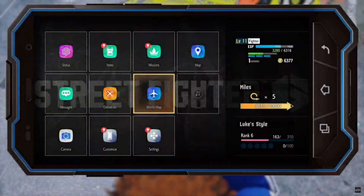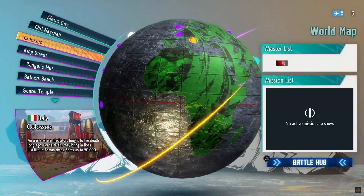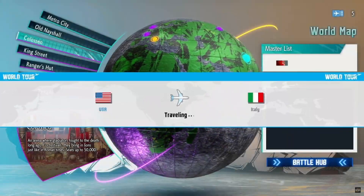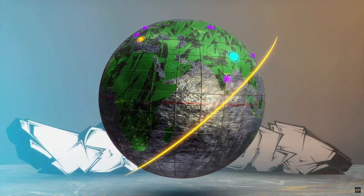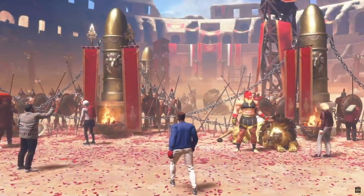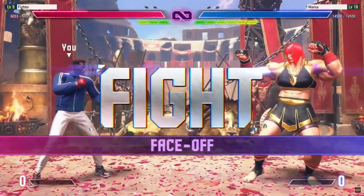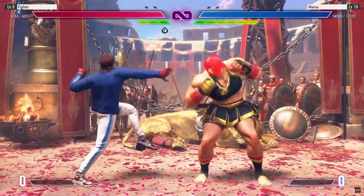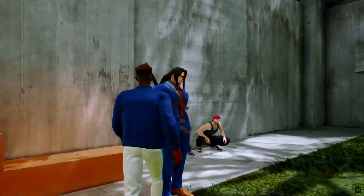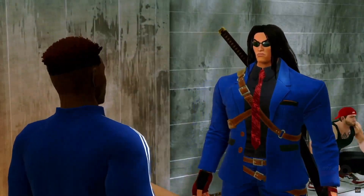During your adventure, you'll obtain flight tickets, which you can use to travel from Metro City to other locations via the world map. If you want to learn all of the styles and moves, you'll have to dedicate some time to find the legendary fighters scattered around the world. You'll find many of your favorite characters in World Tour, and there may be some unexpected appearances too.